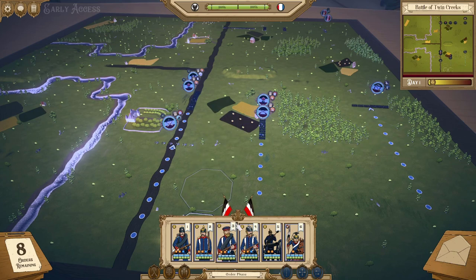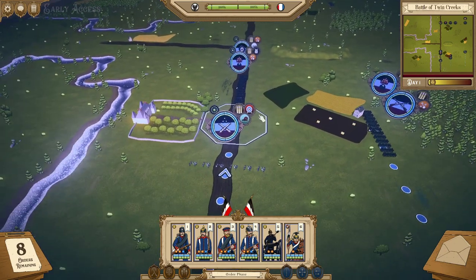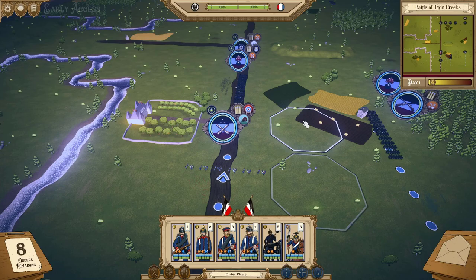On the unit cards, notice the orange and blue dots. The blue dots show how many maneuver orders that unit can do, and the orange dots show how many fire orders. If the unit is grayed out, you can't give it any more orders. My artillery is grayed out because despite having two fire orders left, it has the cumbersome trait, meaning you can only issue fire orders or maneuver orders — not both. Since I moved it, I can't use those orange fire order dots.